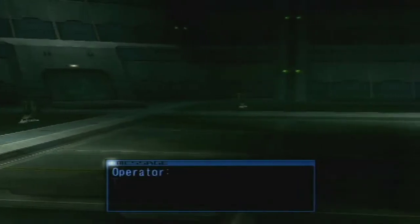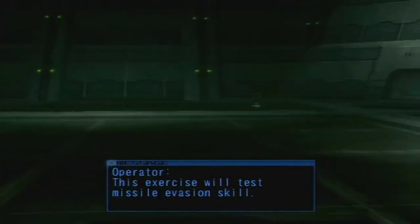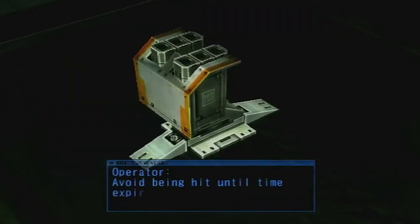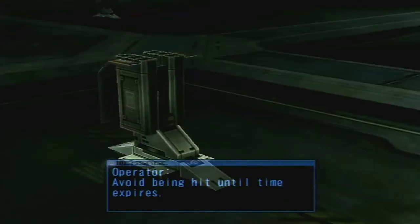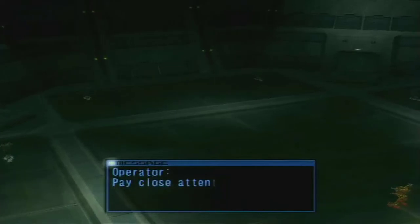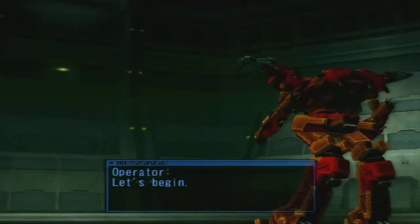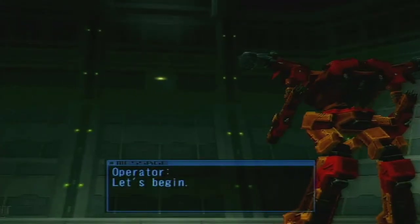Level 1 is actually surprisingly easy to achieve. Just go with the reverse joint build, go extremely low on energy gain, take energy extensions. I'm not doing that here. Avoid being hit until time expires. Pay close attention and maneuver as needed. Let's begin. Yes, let's.